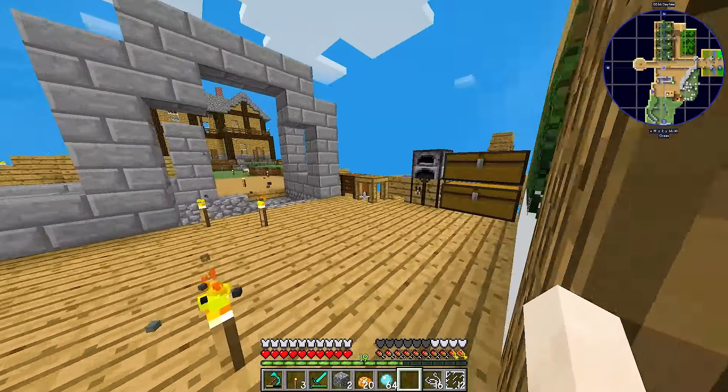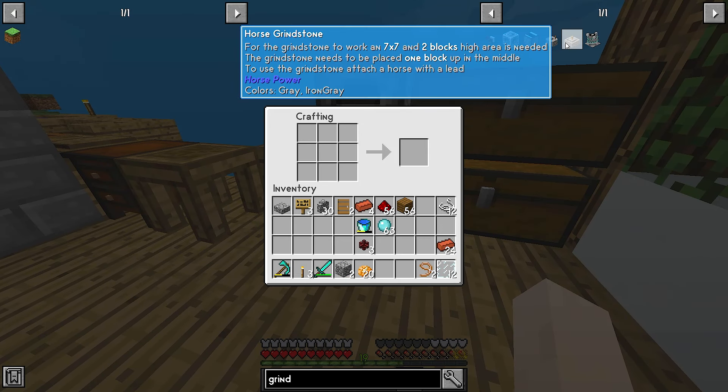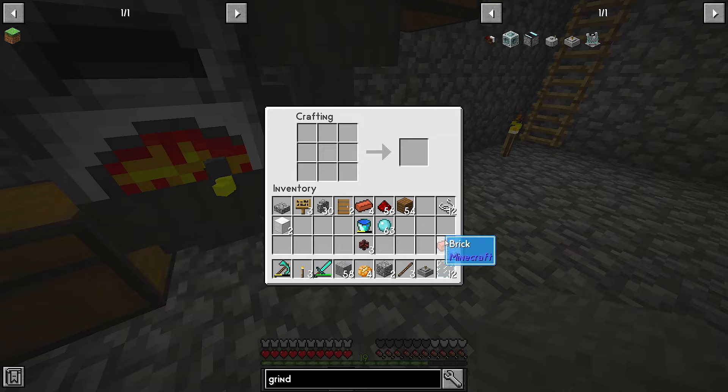I have string, I have string, doesn't matter. I do have it. When I will need it, I will make it. So it was like this — I don't need any more than that. So other than that, I need chiseled stone, or whatever, basic stone, and a stick.